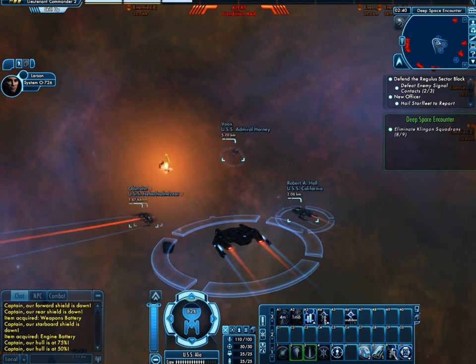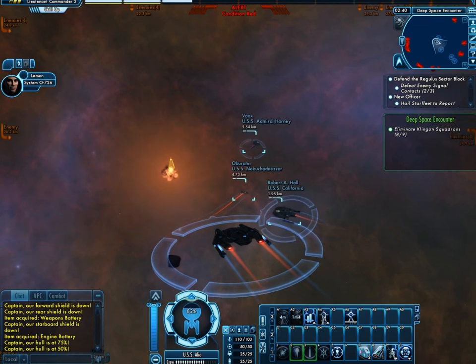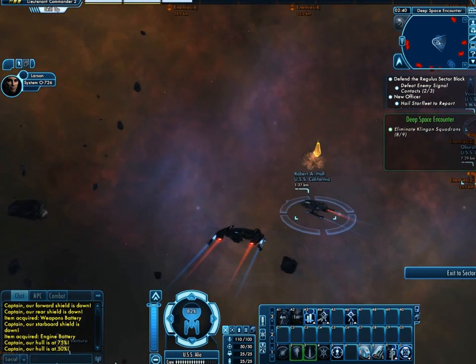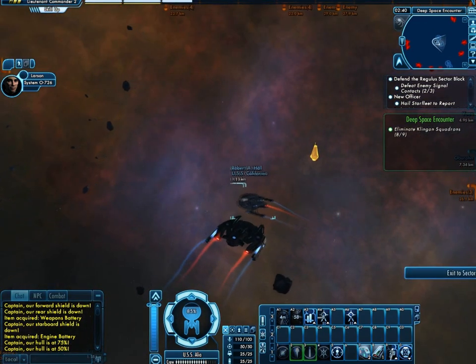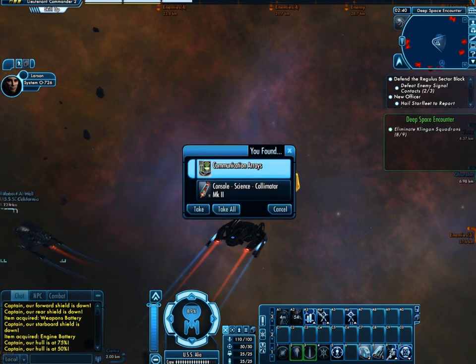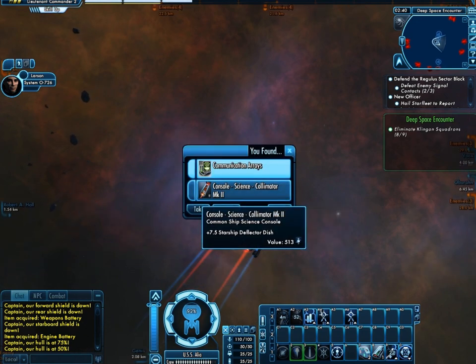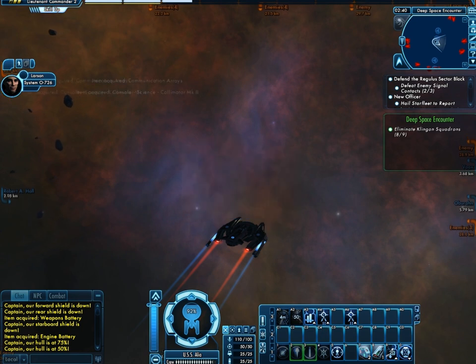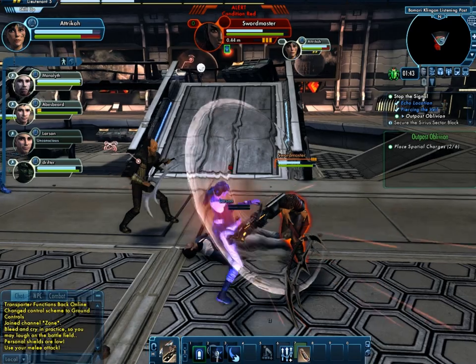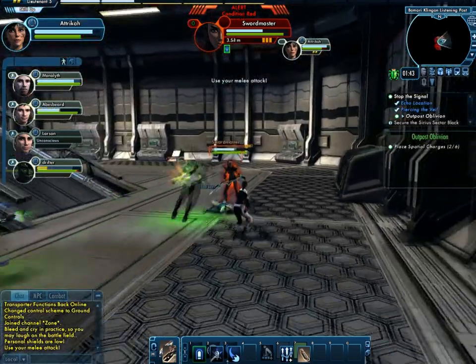Like every other major MMO, there's also looting. All you have to do is get within a certain range of the blinking yellow orb on your screen as a spaceship. Once you're in range, you can simply choose to loot it or not. There are also loot features such as need, greed, and pass. You can also choose who is the ringleader for the loot system, with different methods such as round robin or free-for-all.